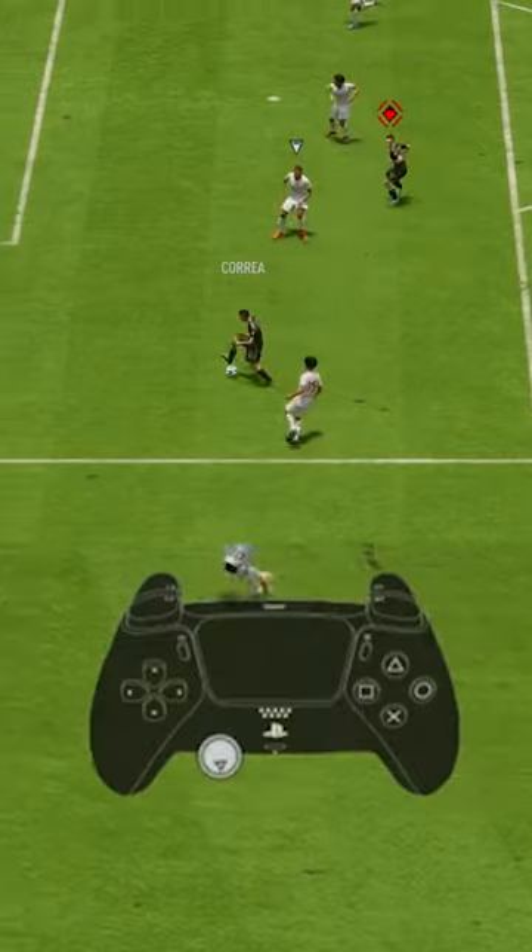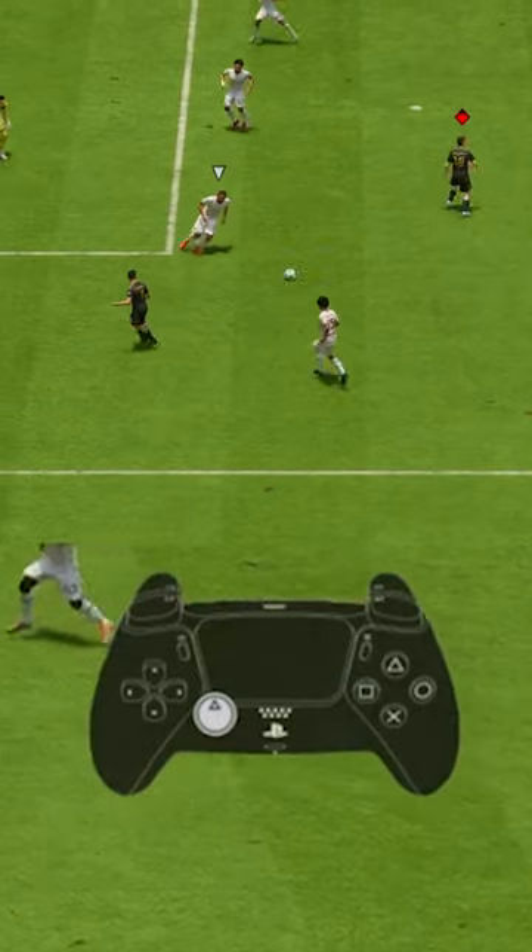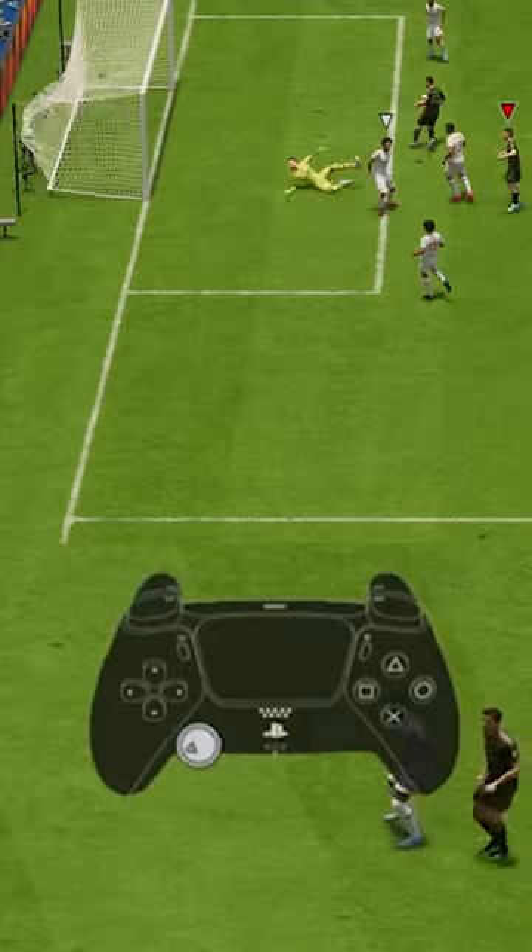Move him away from the opponent into an open position, and with a simple press of the passing button you request a pass to your currently selected player.